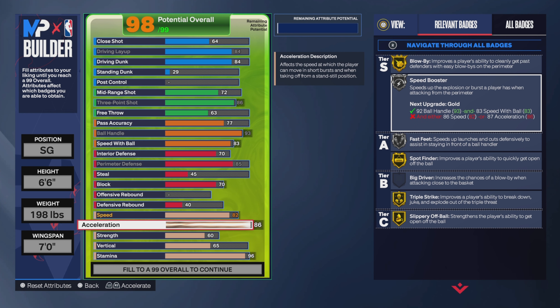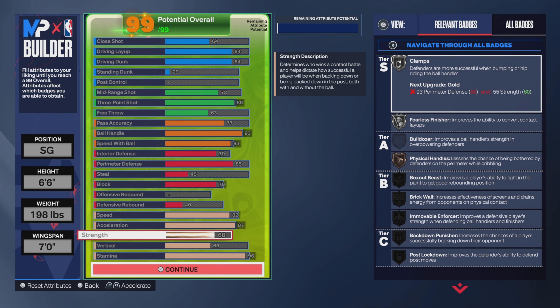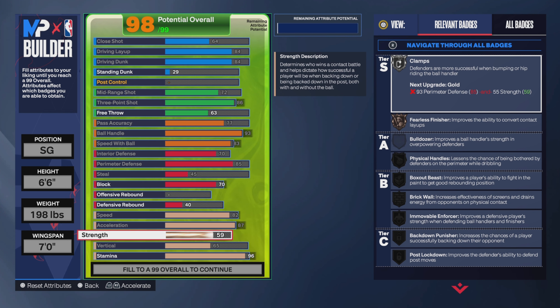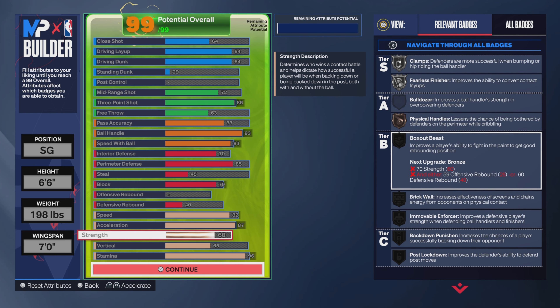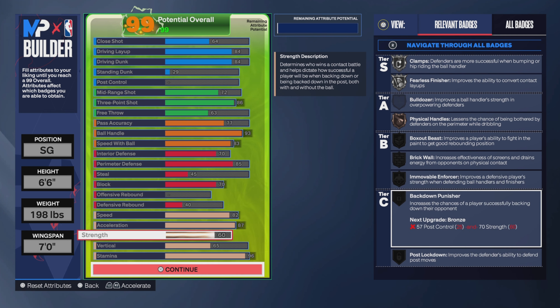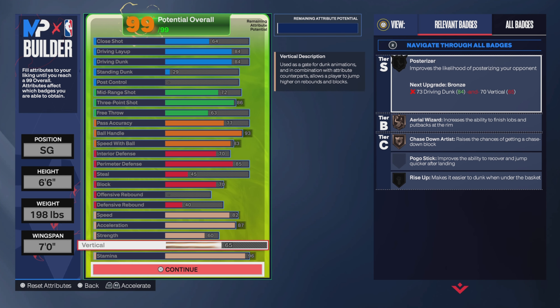If you want to make a 6'7" with silver Speed Booster, you do that — I'm not doing it. For strength at 60, Physical Handles and Fearless Finisher go from bronze to silver — that's what I wanted. The other blacked-out badges are big man badges — box out, Break Wall, Back Down Punishment — I'm not worried about those. For vertical, I keep saying you have to sacrifice. Since I'm not getting contact dunks, a high vertical isn't worth it for me. For a bronze dunk package you need 84 driving dunk and 64 vertical — I just went 65, right there. I rounded up.